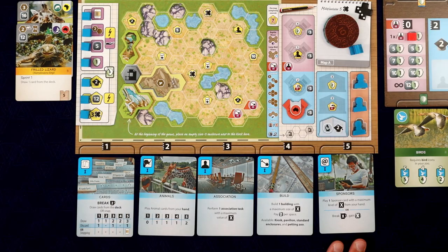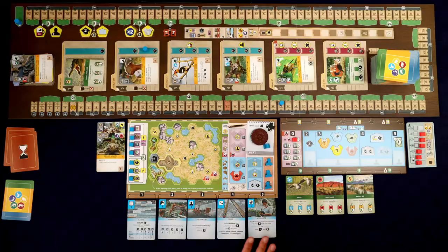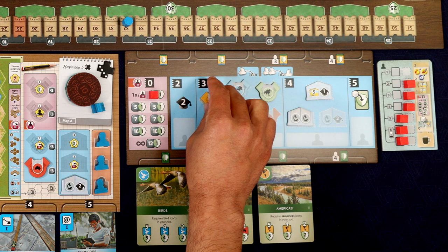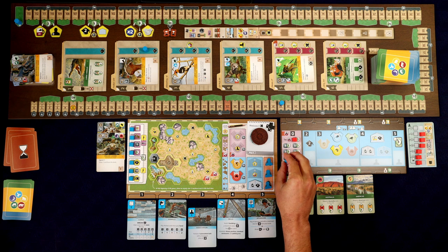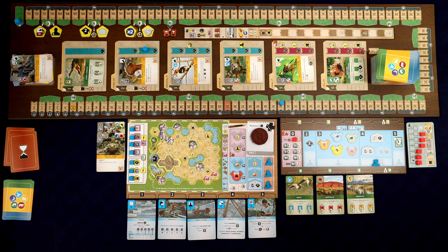We have the sponsor here. The sponsor card would let us play one of our sponsors. Do we want to go ahead and just play the veterinarian now? Possibly. I think what I want to do is an association task - I'm in the three spot, so I can actually do a partner zoo. I want to get one for the Americas. Oh, actually I can't do that because I needed to put this guy here for when I got that university. Back it up - can't do that. Forgot to put the guy out when I grabbed that university.